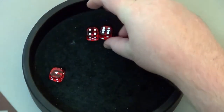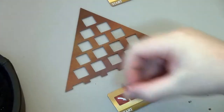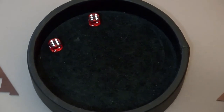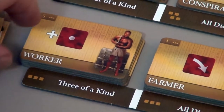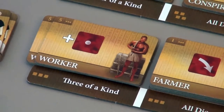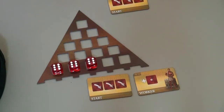Six, ten, and a one. Let's keep the six. Triple six! So that worker basically means we have a permanent plus one that is locked. So if we wish, we can always add a single dice into the lock position on the one pip.